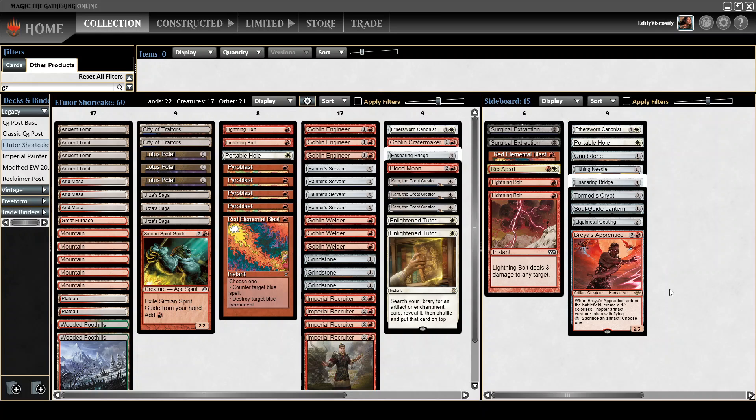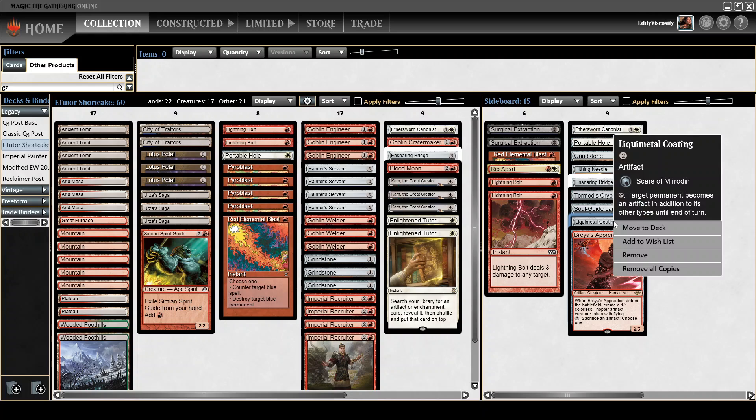Mostly this is for Uro, because it really doesn't feel good to have to use the Tormod's Crypt and spend the card to deal with the Uro that already recouped a card for the opponent. And when you only really need to exile the one card anyway, Soul-Guide Lantern is more of a pinpoint answer. And since you can cash it in to draw a card, that can be extremely relevant.